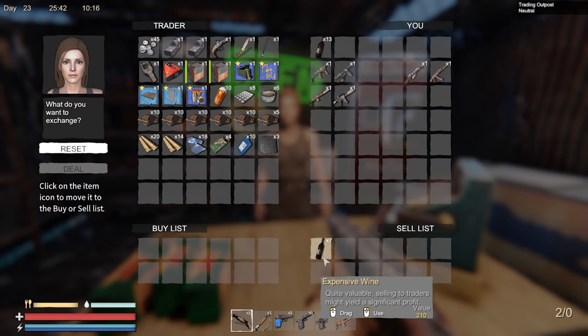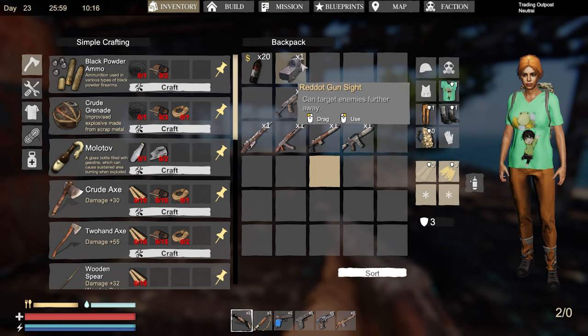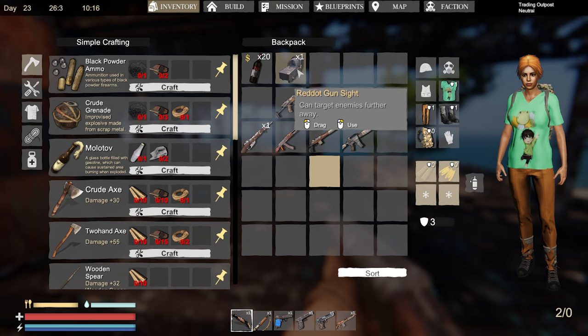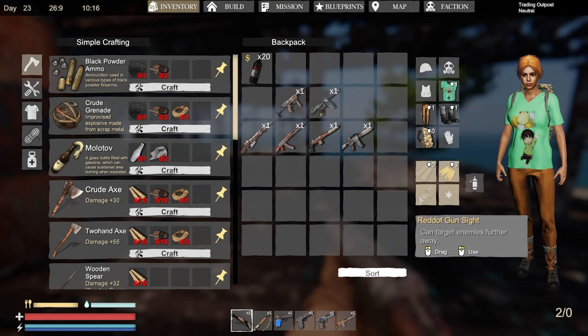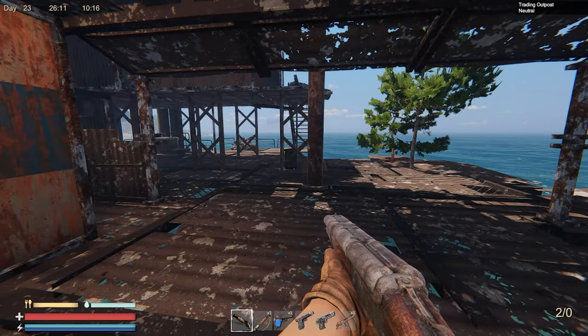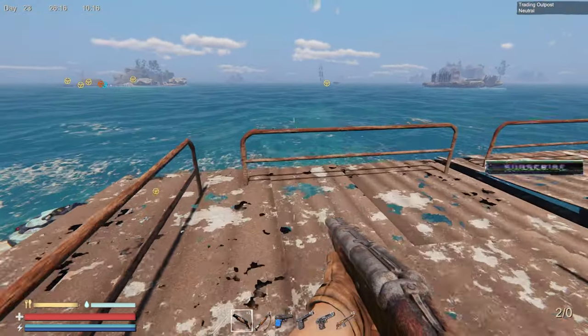But I don't need it because I already have one. As you can see right here, with the Red Dot gun sight in my inventory, to actually make this work with the guns that it will function on, I need to drag it over here to one of the Asterix equipment slots. Once it's in there, it will auto show up on any gun that supports it. This is what's confusing people.